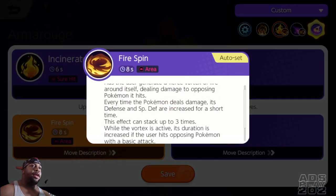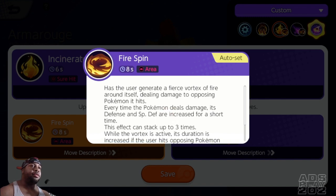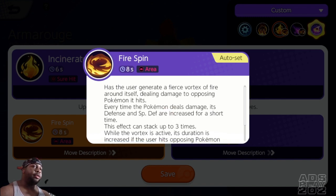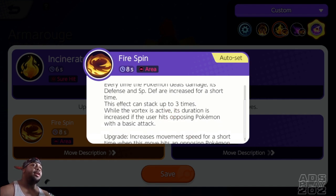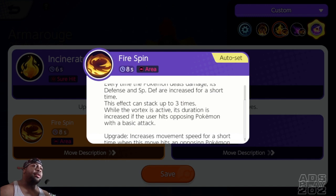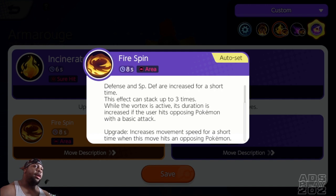Then there's Fire Spin, which has the user generate a fierce vortex of fire around itself, dealing damage to every opposing Pokemon it hits. Every time the Pokemon deals damage, its defense and special defense are increased for a short time. This effect can stack up to 3 times while the vortex is active. Its duration is increased if the user hits opposing Pokemon with a basic attack, and the upgrade increases movement speed for a short time when the move hits an opposing Pokemon.